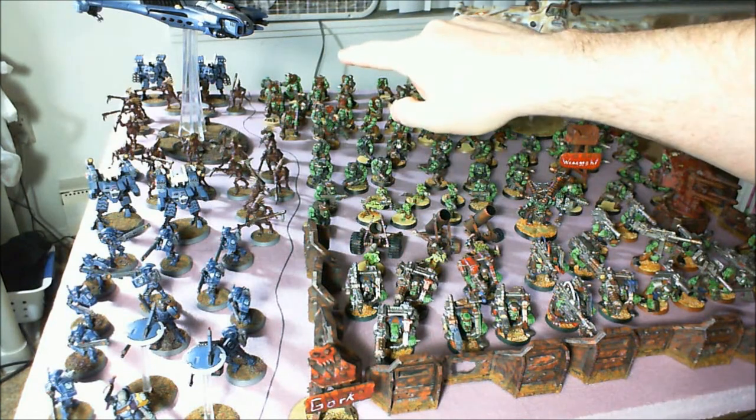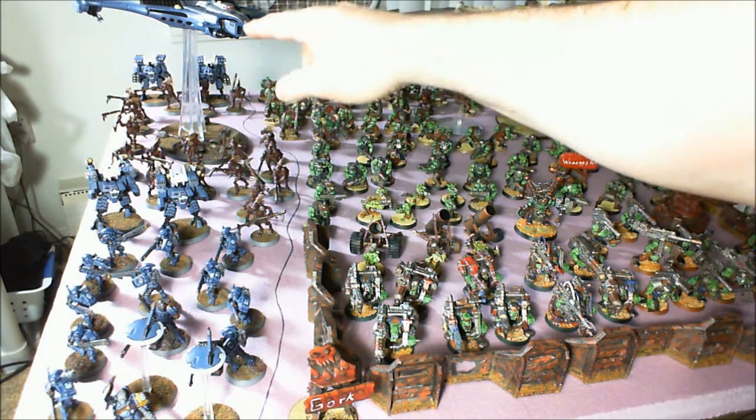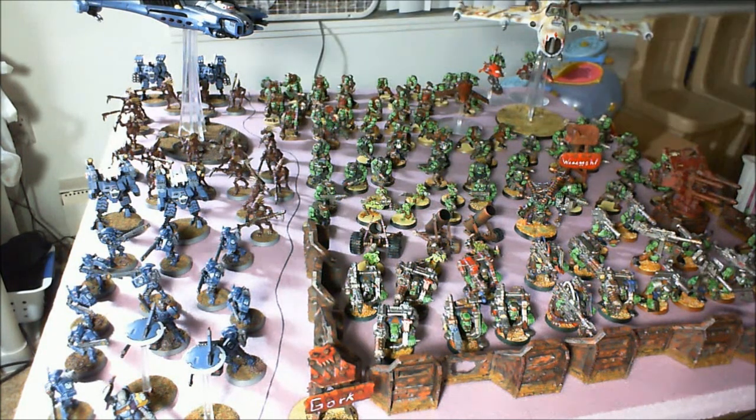For heavy support, way in the back there are 2 Broadsides with High Yield Missile Pods and Velocity Trackers. So I've got a lot of anti-flyer in the Broadsides, Luda's Quad Gun, and of course the Barracuda just puts out so many shots — it's got an Ion Cannon, twin-linked Missile Pods, and 2 Burst Cannons. That's a total of 13 shots. And the Dacajet is just a crazy number of shots too — 9 twin-linked S3. There has to be plenty of anti-air firepower.